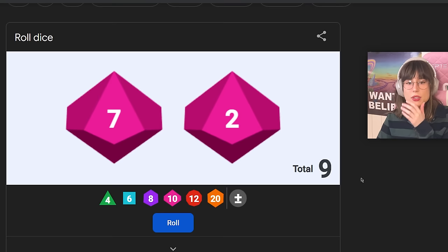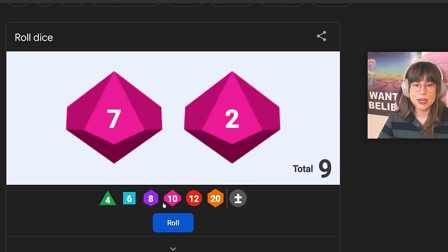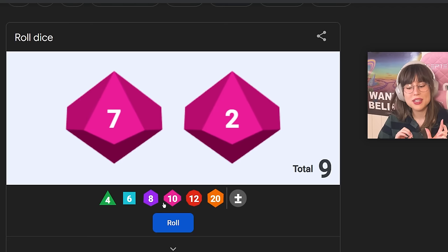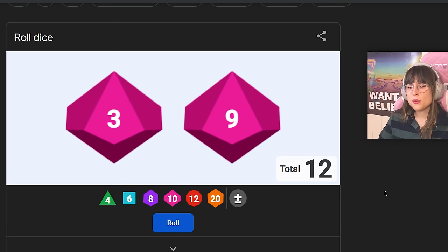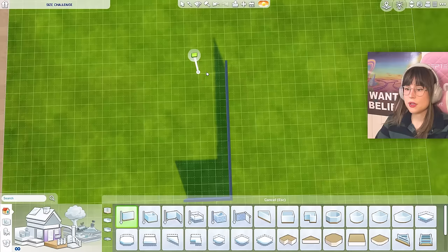Let's begin! Here are my two dice, they go up to 10, so the room can be up to 10 by 10. I really hope I don't get a 10 by 10. Alright, let's roll for the hallway — one, two, three, go! Three by nine! There's a three by nine hallway.